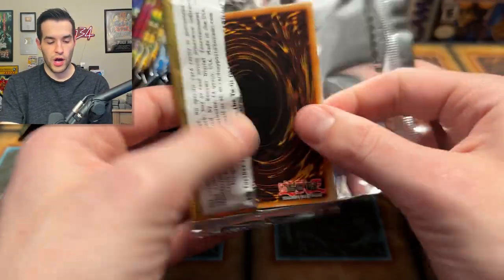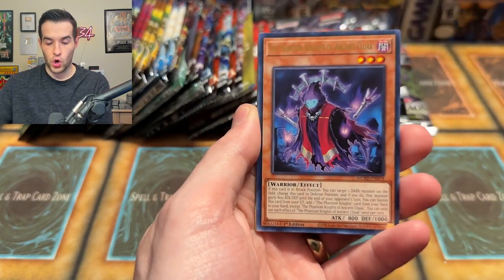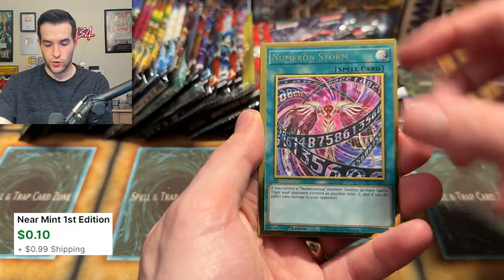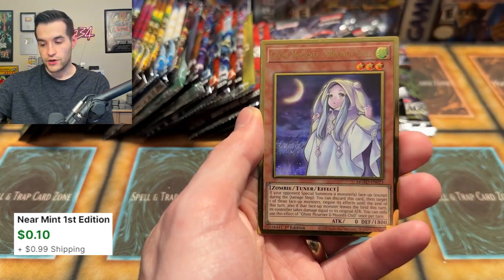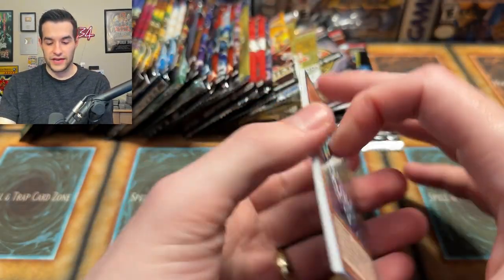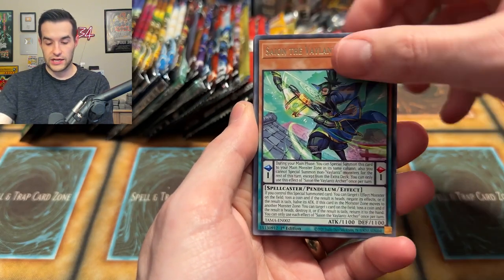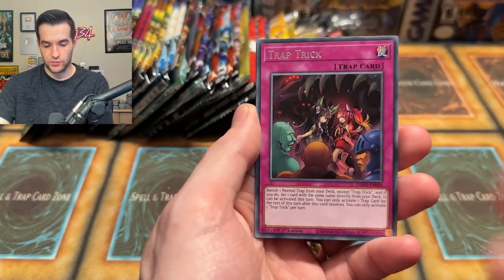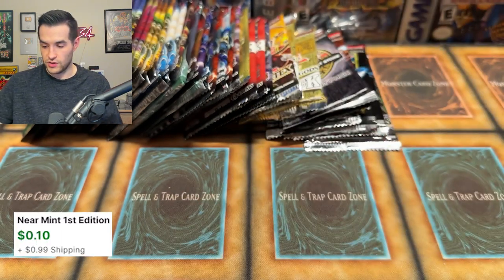Gold Rare — come on, Access Code Talker. We have Code Talker — there it is, good sign. Numeron Storm and Ghost Mourner and Moonlit Chill — not a bad card, but in Gold Rare you have to be a really good card to be worth a dollar. Tactical Masters — we still got a lot of old school packs left. Let's get a Collector Rare to get us hyped up. Trap Trick and Labyrinth Labyrinth — speaking of those.